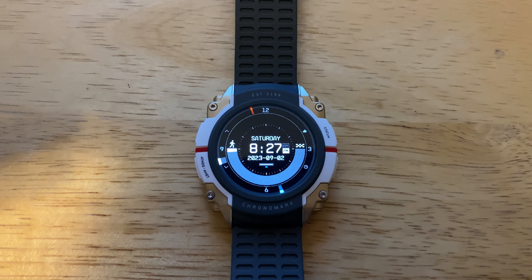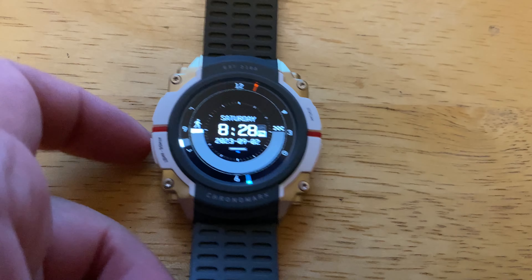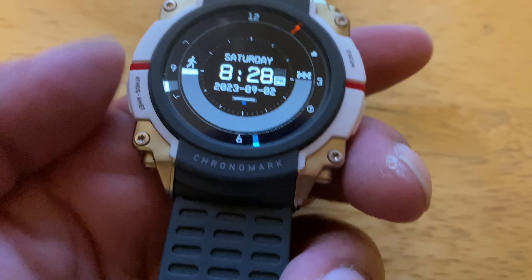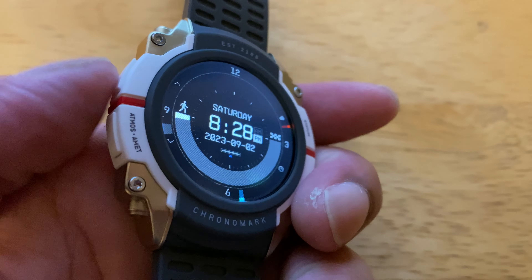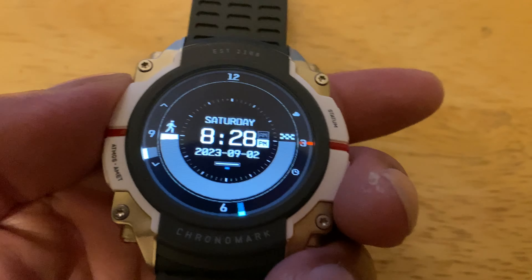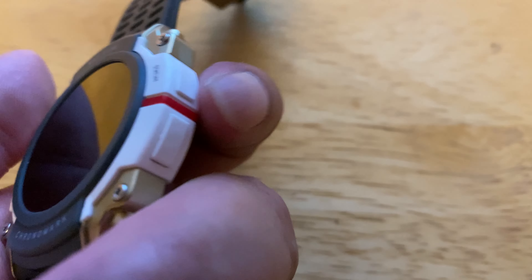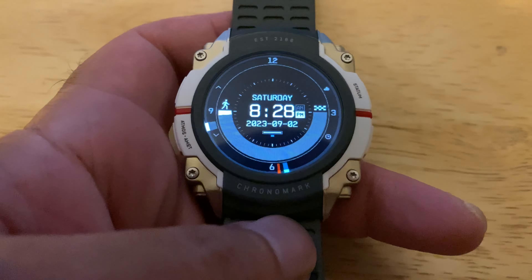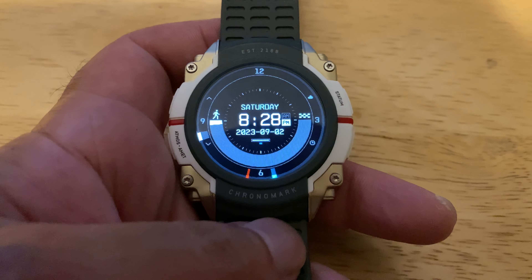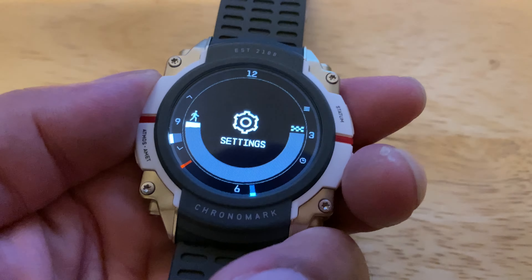Alright, the watch is fully charged and I'm ready to show y'all the features. These buttons control your scroll — up here goes up, down there goes down. This button is to select, and this is your back button. You can also shake it to wake it up if you have it on your wrist without hitting a button.